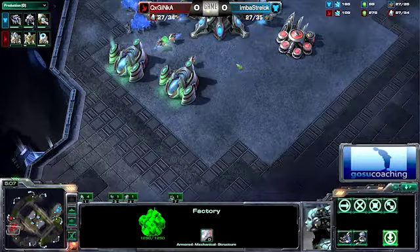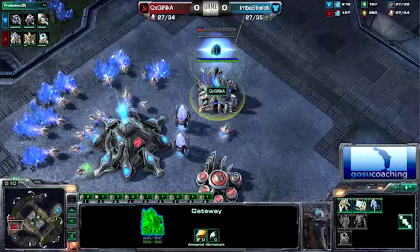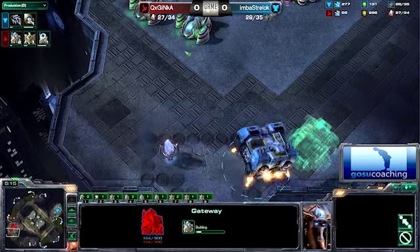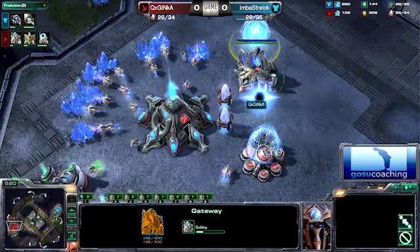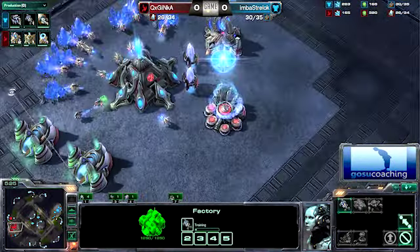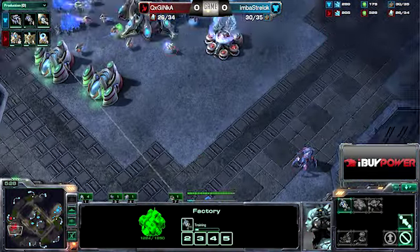Even if he's spotted out, he can get a Hellion out, and there's no way that Inca will have enough DPS to kill the Hellion before he gets to see everything in the Protoss base. So he will be able to land that, get that Hellion, and he's going to be absolutely great in terms of scouting.